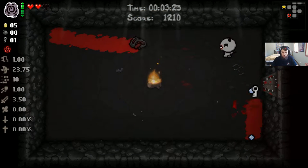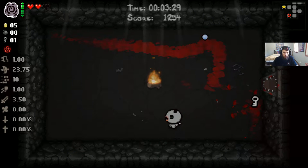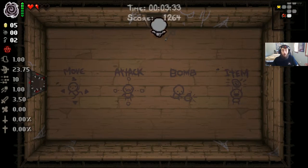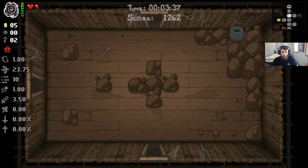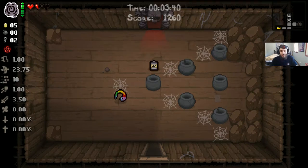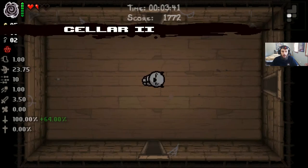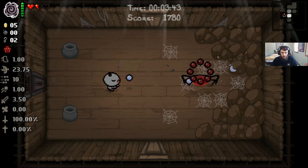I hate when there's enemies in here. There's a key — don't mind if I do. So basically all we did was get a key out of that. A key worth one red heart in some circumstances. That's going to give us access to our item room as well as our shop on the next floor. Hopefully we do get an arcade on this floor. We've got a hundred percent chance for a deal with the devil. There's our arcade.